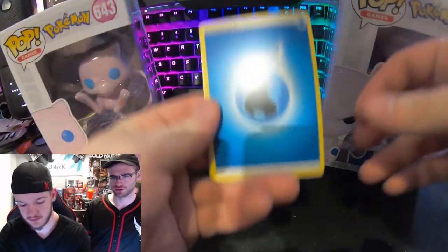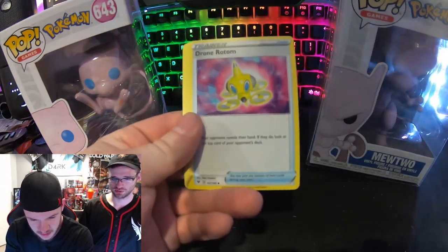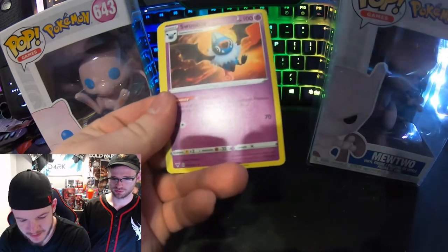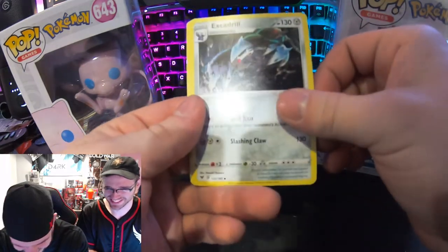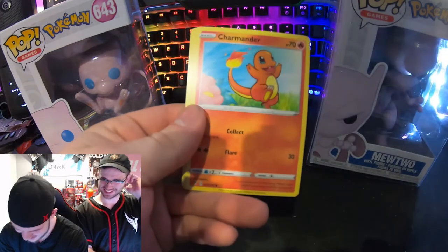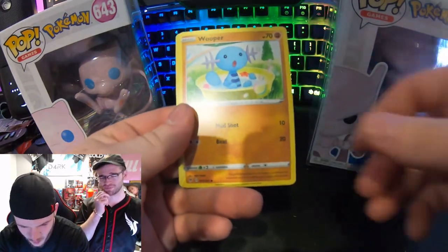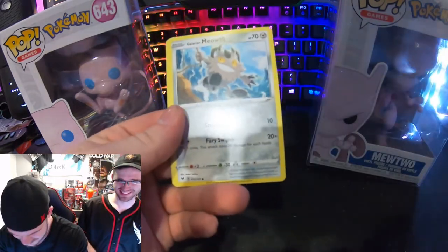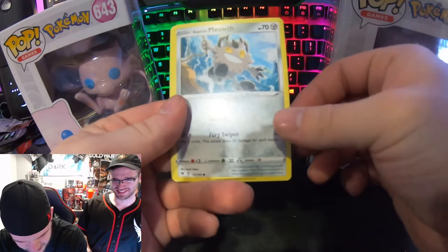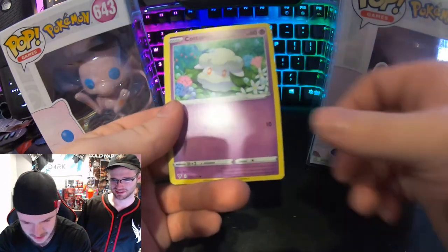Sword and Shield is fine. We got water energy, Drednaw, Rookidee, Swampert. Charmander, Whooper — there it is. Galarian Meowth! I've never seen a variant of Meowth — that's cool.